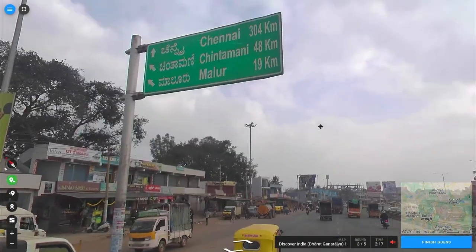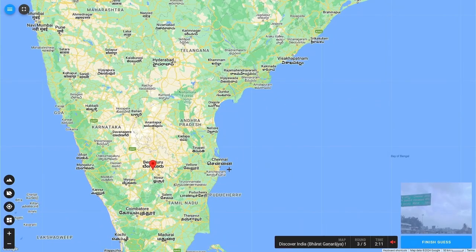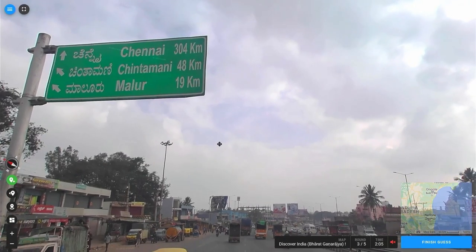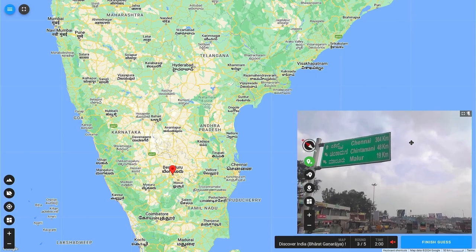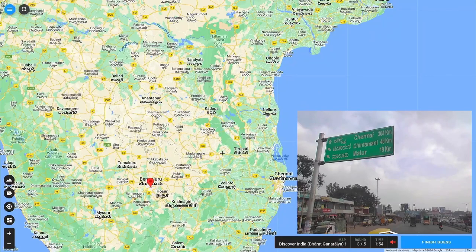Is this a city? Chennai is down here. Oh, maybe this isn't Karnataka. Malur and Chintamani. We're down here-ish, right? 300 kilometers — how far is 300 kilometers? We can look for Chintamani. I found Chintamani. So it was Karnataka. I saw Chennai and I was like, what are you doing to me, game?